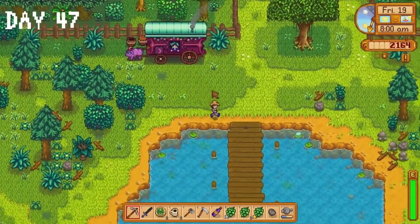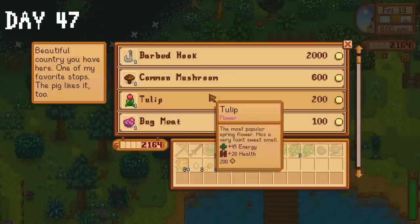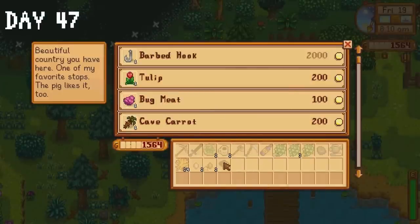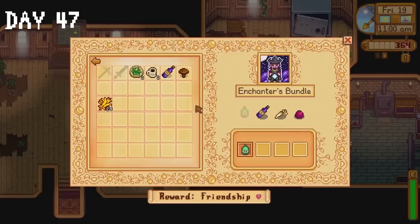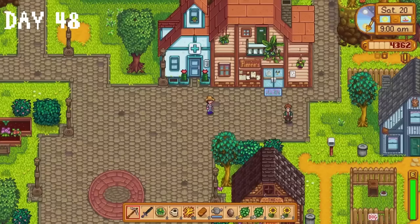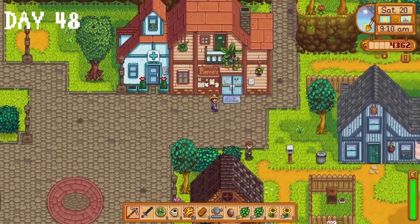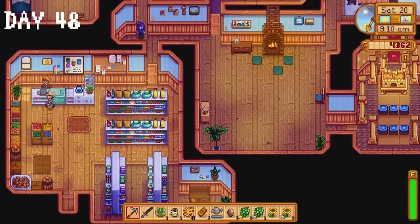Moment of truth — will the traveling cart be selling red cabbage seeds? If you said yes, then I appreciate that but no. They're not being sold. I did buy a common mushroom for the community centre though and I bought a duck — I decide to call it Clay. I donate the wine and common mushroom then spend the rest of the day in the mines collecting minerals and copper ore. Day 48 is another mini sale day — the small things add up. We will reach 1 million gold, that's my point. Somehow, some way, I will do it. Probably.